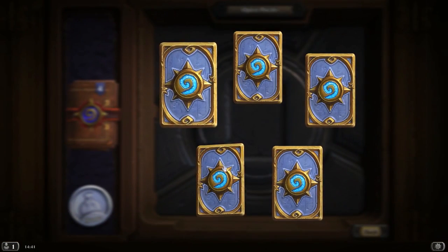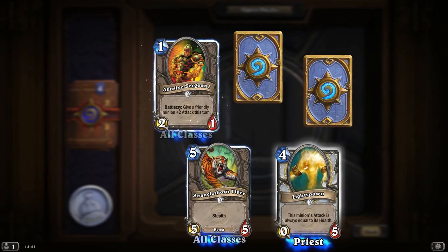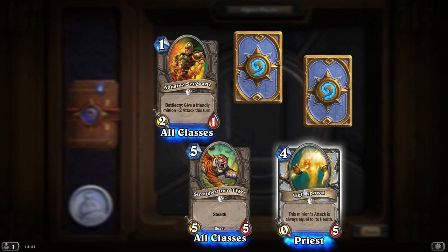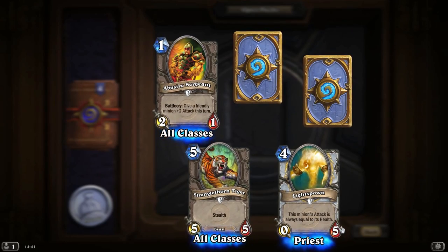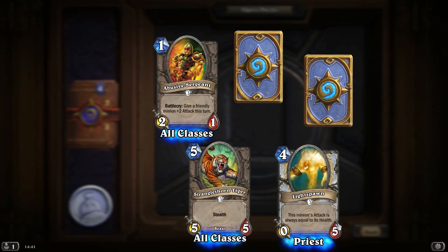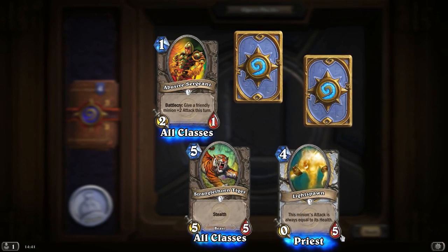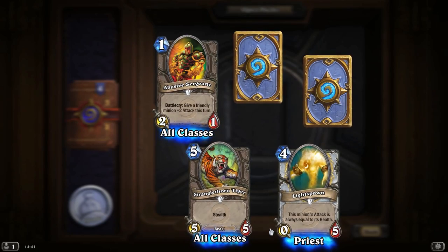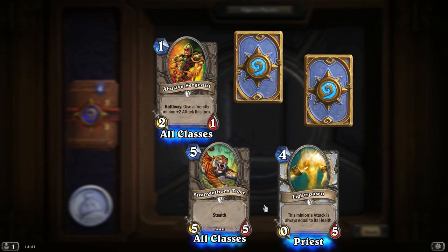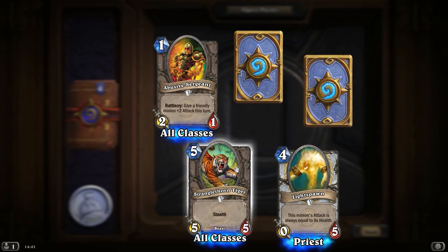Another epic! So let's open the regulars. A Lightspawn — that's what I wanted! This minion's attack is always equal to its health, so you give it Power Word Shield, which puts it up to 7. With another Power Word Shield, you're up to 9. Then with the card that doubles a minion's health, you can put it to 18 and it becomes an 18-18. Obviously then the enemy can just play destroy-this-minion, but if you've got two of those in there, you can get them to waste them.